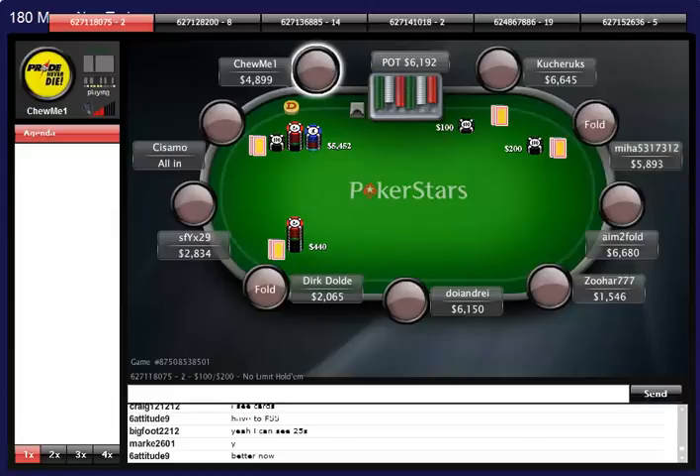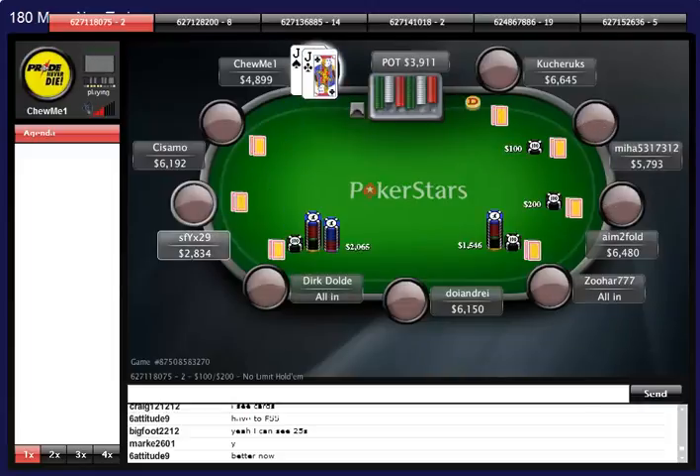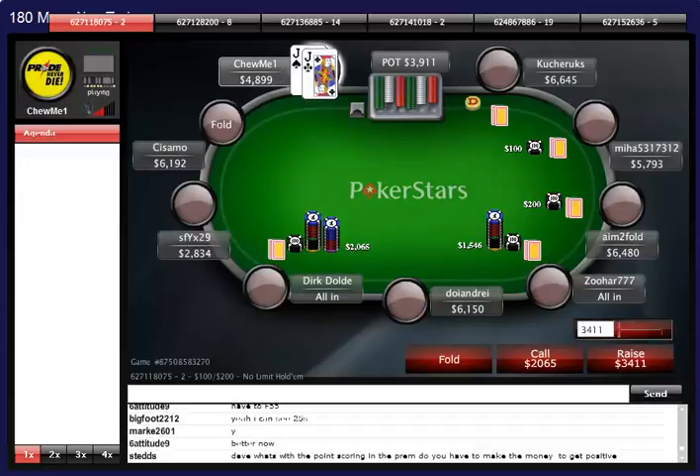I raised pre-flop with pocket kings and the flop came 7-king-8. I bet the flop, he calls, the turn is a 6, he checks, I shove, and he calls with 5-9 and I pretty much lose all my chips. There are only 40 players left.